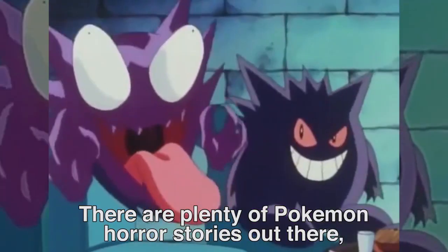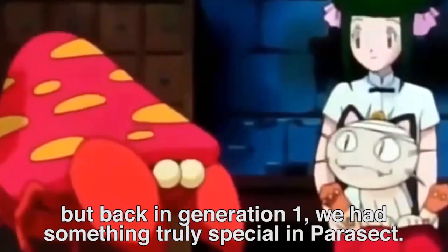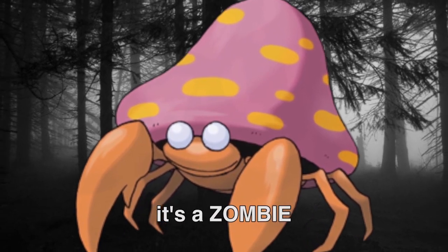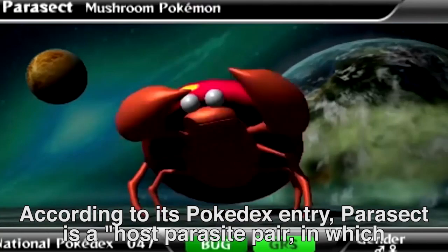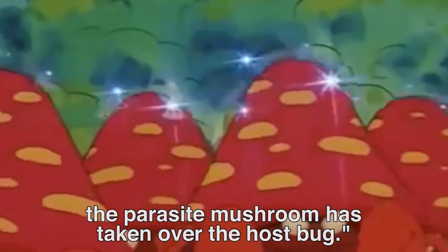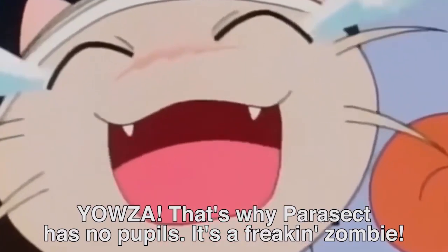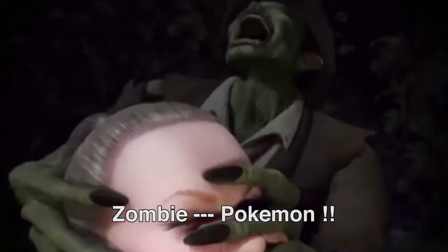Number 11: Parasect. There are plenty of Pokémon horror stories out there, but back in Generation 1 we had something truly special in Parasect. It's a zombie. According to its Pokédex entry, Parasect is a host-parasite pair in which the parasite mushroom has taken over the host bug. That's why Parasect has no pupils — it's a zombie Pokémon!